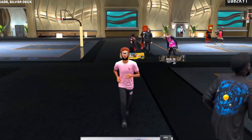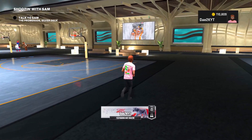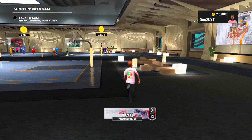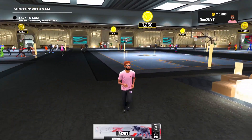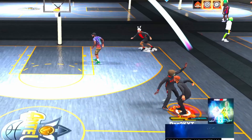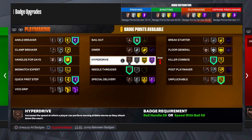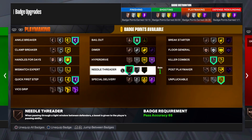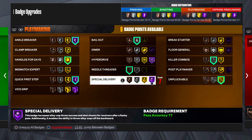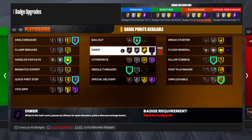All right, bet y'all boys, we are back. Obviously this is a dribble moves video, and I'm about to show you my badges — I'm only gonna show you my playmaking badges. You're gonna want your Quick First Step maxed out so you can speed boost. You're gonna want your Handles for Days maxed out to get the most stamina possible. Unpluckable maxed out so you're not getting ripped all the time.